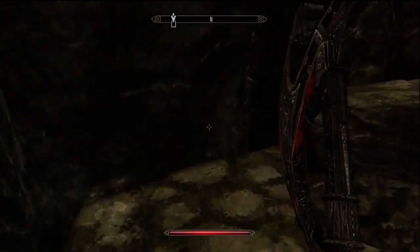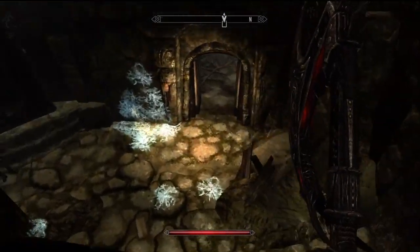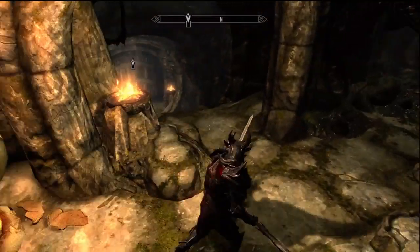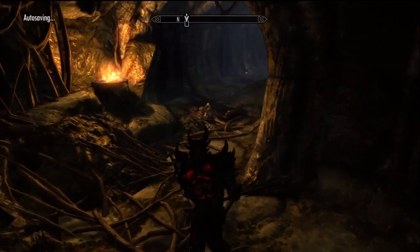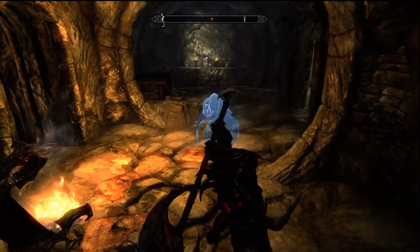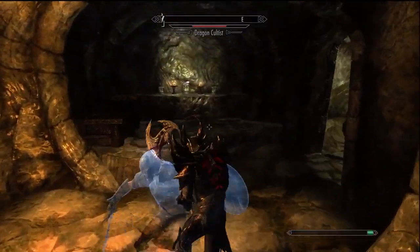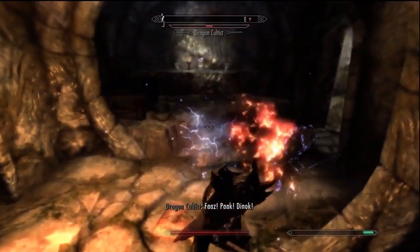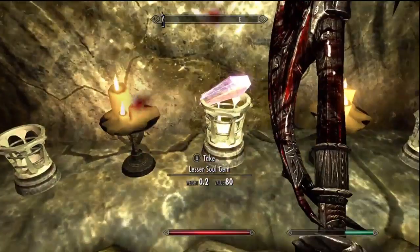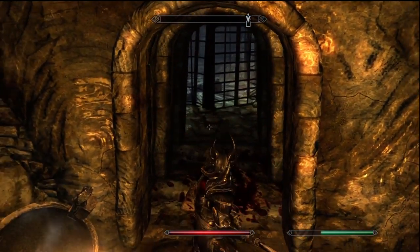There's one of those chests that tries to spike you to death and fails epically. My companion ran through a trap again - that never happens, I was really surprised. Here's that fork I was talking about - I seriously recommend that you take a left here. If you are curious as to what happens on the right, go for it - it's actually not that hard if you take one section at a time, but if you try to run through the whole thing you'll have upwards of 20 on you.